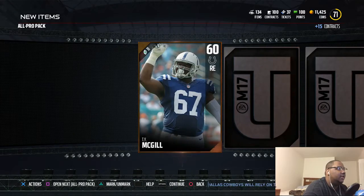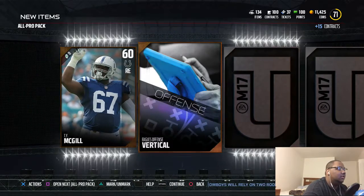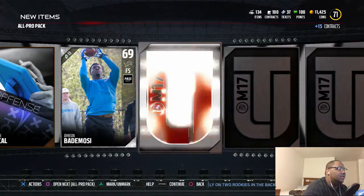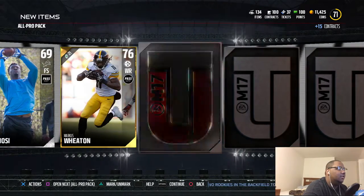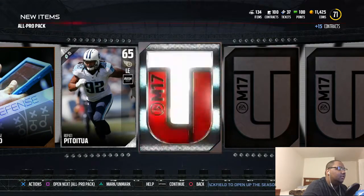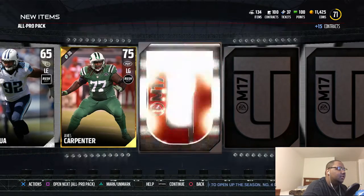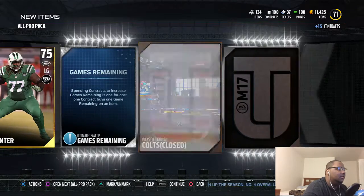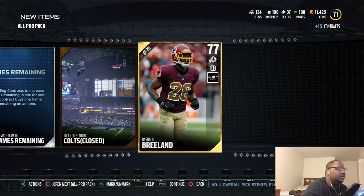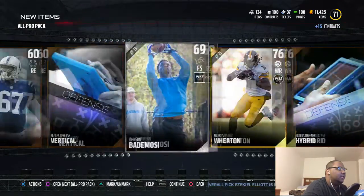Second pack: Ty McGill, goes vertical offense Johnson, Marcus Wheaton — can we get a gold, can we get an elite please? Got a lineman Jason Carpenter, Colt Stadium, Bashaud Breeland — that's pretty decent.